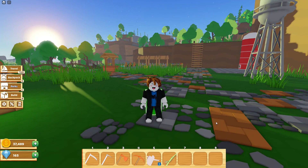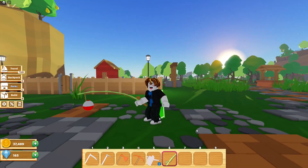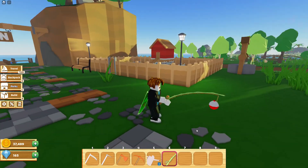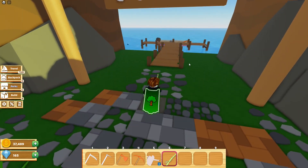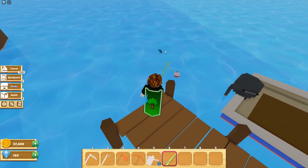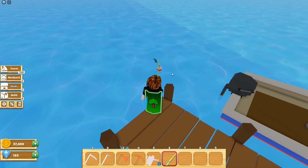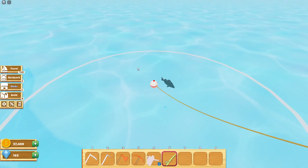Now if you are new to the game, you should already have the default fishing pole in one of your slots. To find fish, you're just going to want to go to any body of water and look for the shadow of a fish. To cast your line, click and hold and then release whenever you're ready, just like this.